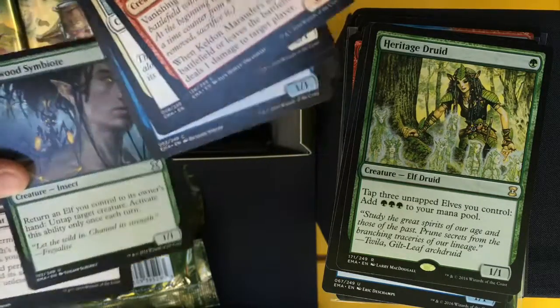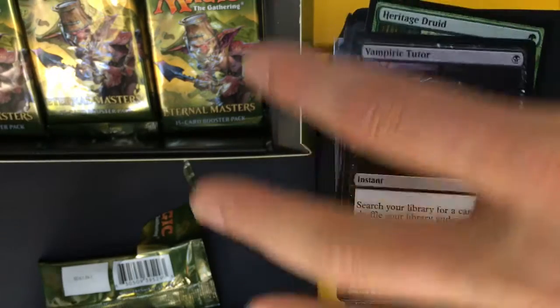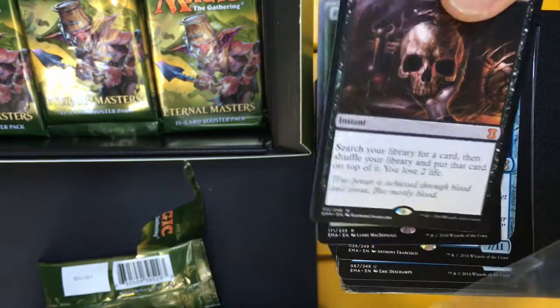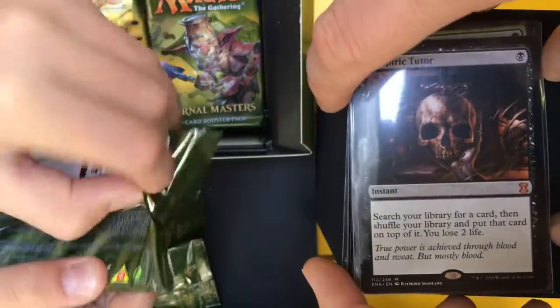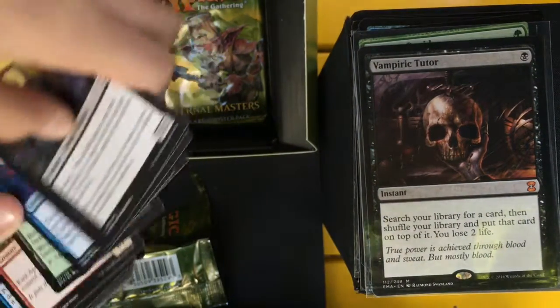Wirewood Symbiote, Faith's Fetters, Intangible Virtue, and — Vampiric Tutor! Oh my god. That's our third Mythic of the box, probably won't have any more. Vampiric Tutor: one black mana, search your library for a card, shuffle your library, then put that card on top. That is the best of all the tutors, printed in 7th Edition and Mirage.